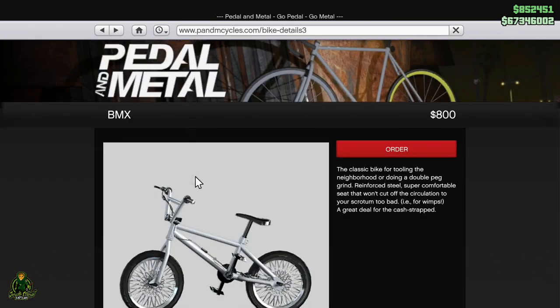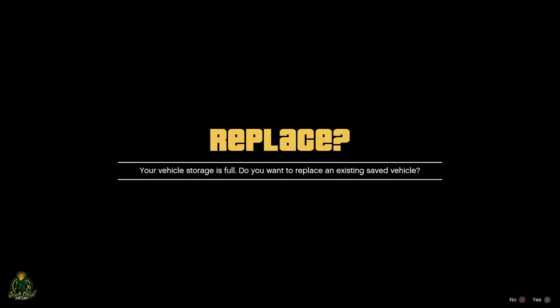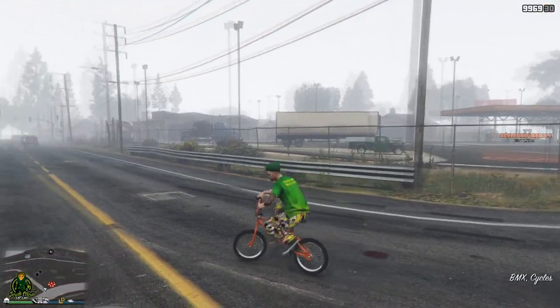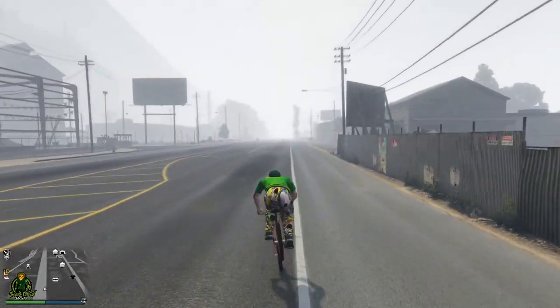Then go to Pedal and Metal and just go to buy, put it in whatever garage you want. It's going to take about two to three minutes. As soon as it shows up in your garage, it will be that color — and boom, there it is! I got an orange bike.